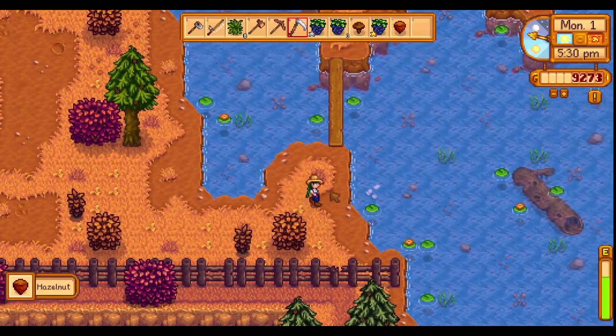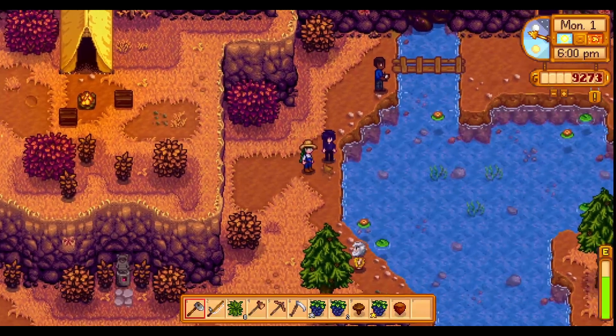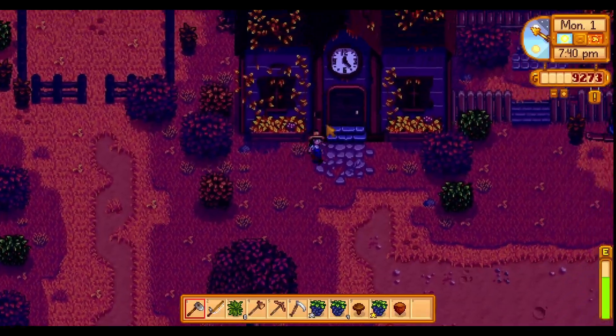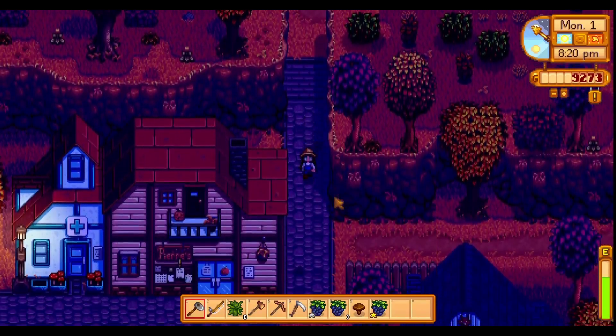A hazelnut. I just need a plum now and I will have the fall foraging bundle. Hi Sebastian. It is the big harvest season if you have things to harvest. Hi Demetrius. More blackberries. Let's drop off what we do have at the community center right now and then see if we can find a plum near the south of town.